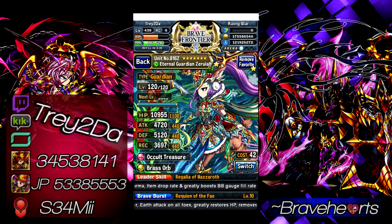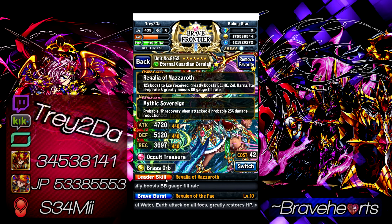Trident used to be 65 BC cost but got reduced to 59 at 7-star, whereas Zeroye is 65. Make sure you have a way to keep that up. But the good thing about her SBB is that once you get her SBB gauge full, you pretty much don't need to worry about it anymore. The first reason she's so good: her leader skill offers something no other unit can — a 12% boost to experience received. I don't believe any other unit in Global or the Japanese version can do that.